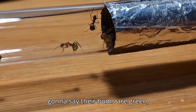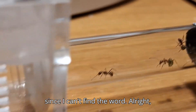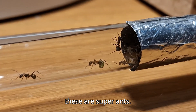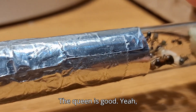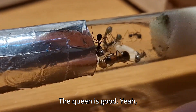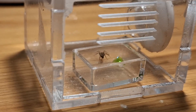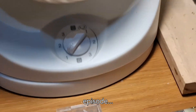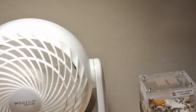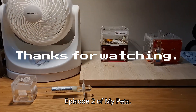They're — I'm just going to say their bums are green, since I can't find the word. These are sugar ants. The queen is good. Just looking at them. They're good. Alright, that's episode two of My Pets. We're here. Thank you. Thank you.